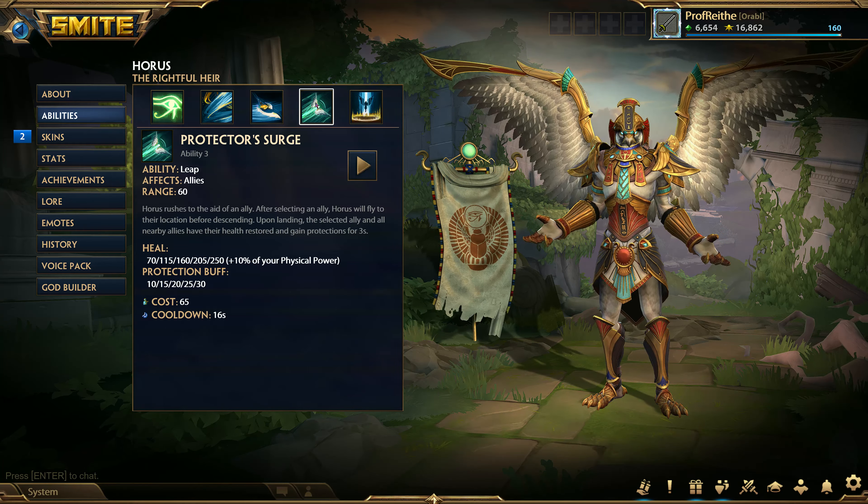I'm aware that increased attack speed makes for better auto-attack cancelling, but that still doesn't fully utilize attack speed to its maximum potential since you're not just belting out large quantities of auto-attacks. While getting attack speed isn't necessarily bad, it still can help a little bit, but those boosts aren't really going to help Horus out. There are certain occasions where I have built War Flag — if I have an unusually large number of auto-attackers on my team, like in one Assault game where my allies were Sol, Kronos, Artemis, and Ho-Yi or Hachiman. In a majority of your games as support Horus, Sentinel's Gift is going to be the better choice.